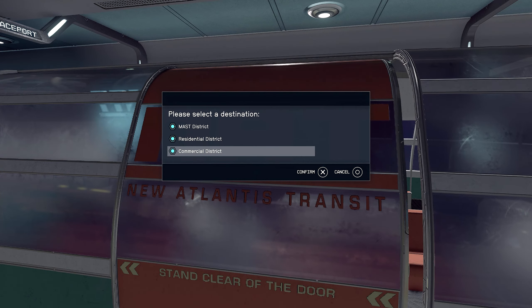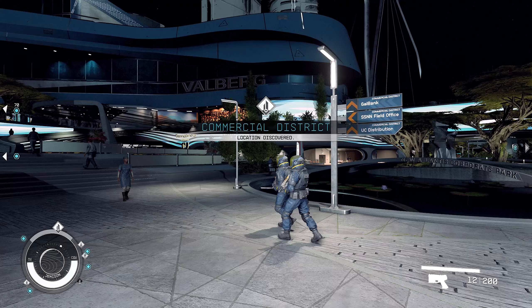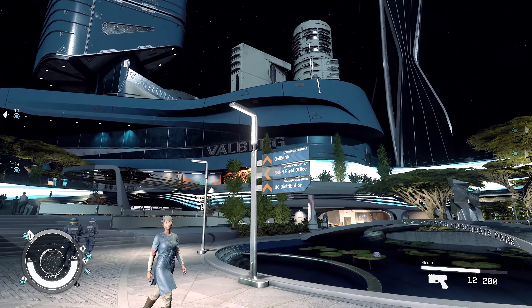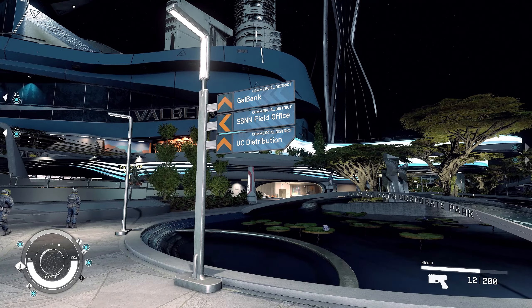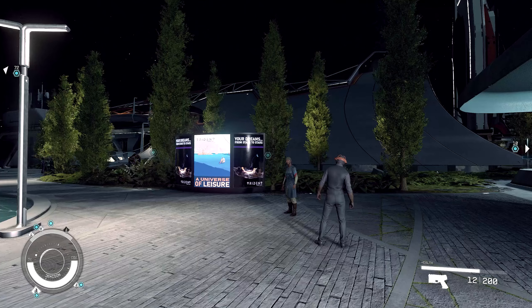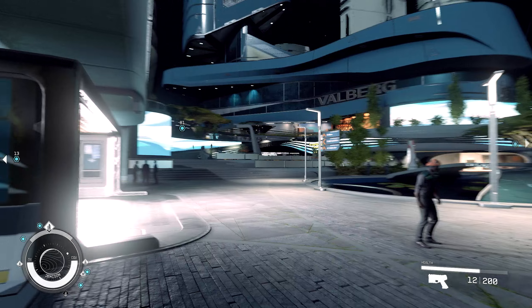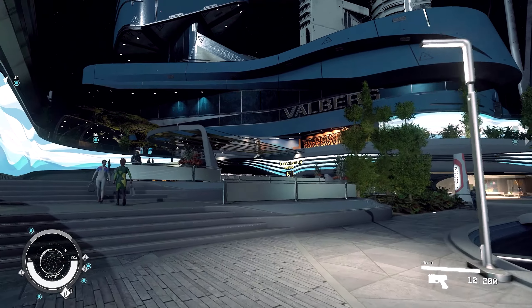Visit these different districts we haven't been to yet. Alright, here we are in the commercial district - it's my first time being here. I haven't really taken the time to explore New Atlantis all that much. So what do we have? We've got Gal Bank, Field Office, and UC Distribution. As a reminder, we're here because of the guy Kelton that was next to the tree - he gave us a quest to go locate his biosensors. I'm just seeing if we've got multiple in this district - no, it looks like it's just one over there. So we're just gonna mainline that. Soak in the sights and sounds.